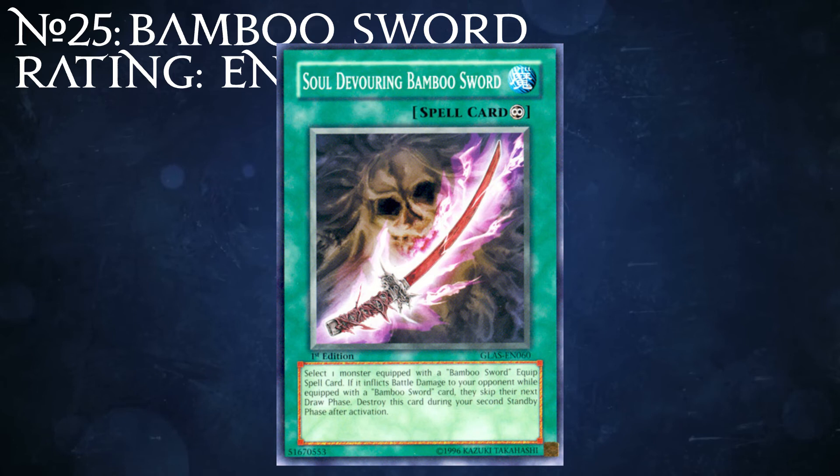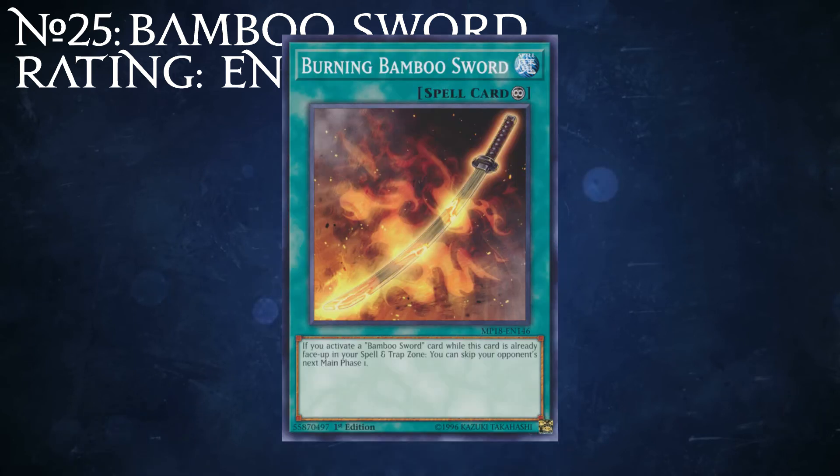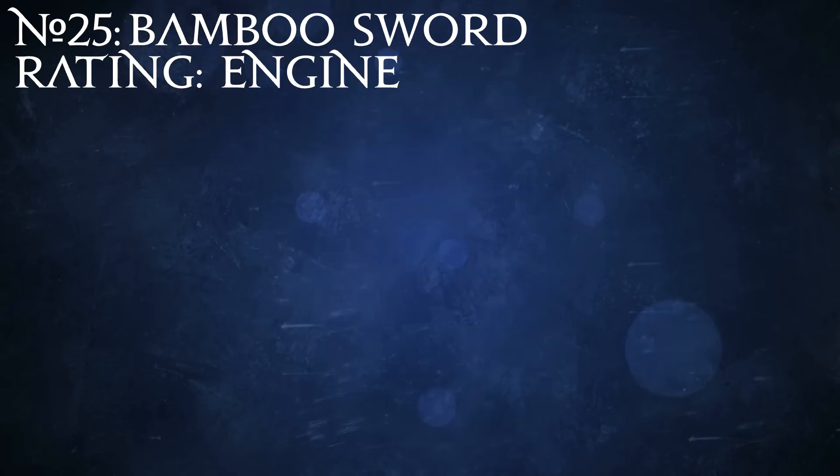Soul Devouring Bamboo Sword only lasts for a few turns before the card devours its own soul. Finally, there's Burning Bamboo Sword, which lets you skip the opponent's main phase one if you already have a Bamboo Sword card. All in all, this isn't really an archetype, so I'm just going to rate it as an engine out of ten — but it's certainly a fun engine to splash into things. They're not amazing, but skipping entire phases is an effect rarely seen in this game, so they're pretty neat to splash into something.